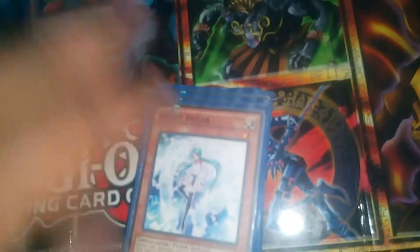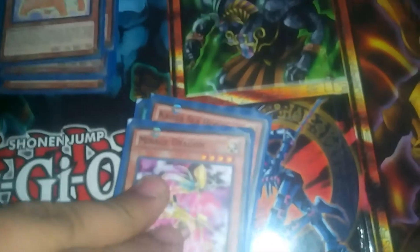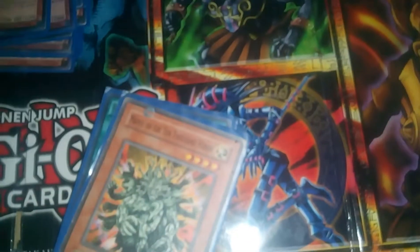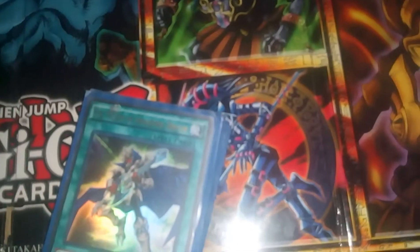Junk Synchron, Effect Veiler, Kid Moto Dragon, Mirage Dragon, Shining Angel, Assault Wyvern, Honest, Kaiser Glider, Kaiser Seahorse, and Manju of the Ten Thousand Hands for our monsters.